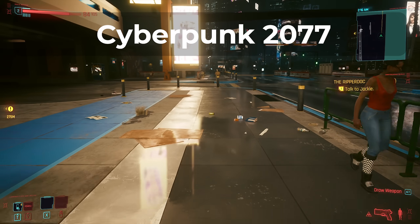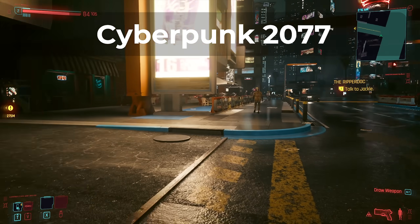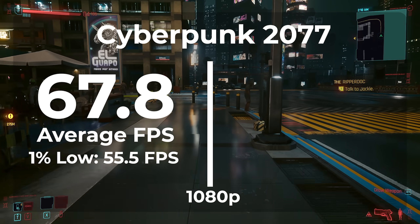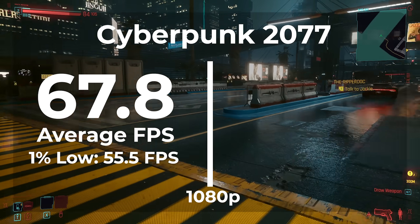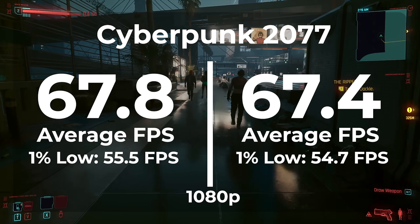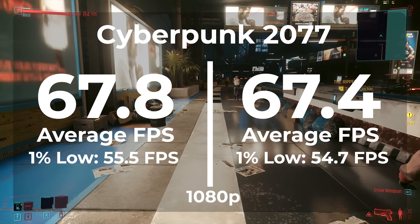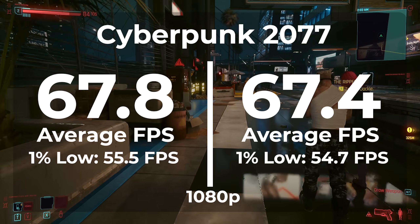The next game we're looking at is Cyberpunk. Cyberpunk is already a demanding game, but it's more demanding on the GPU side than the CPU side. So I don't know if running a lightweight version of Windows is going to help much. At 1080p on Windows 11 Pro, we got an average frame rate of 67.8 and a 1% low of 55.5. On LTSC, we got an average frame rate of 67.4 and a 1% low of 54.7. This doesn't look like LTSC made much of a difference — we lost 0.6% in our average frame rate and gained 1.5% in our frame timings, both within margin of error. I would say this is kind of a tie.